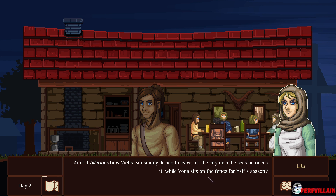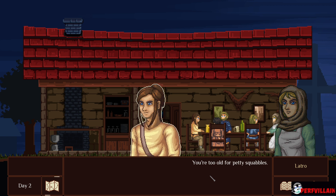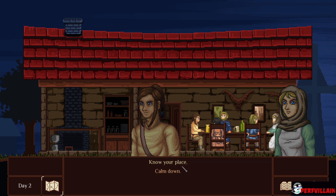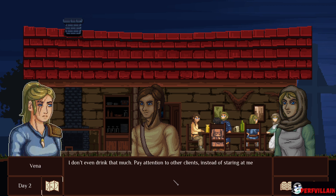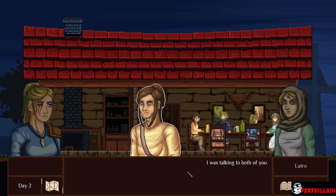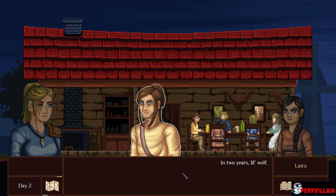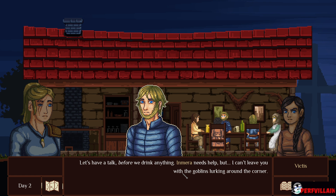You're too old for petty squabbles. Just saying — at least she was kind enough to join us instead of stuffing herself at the inn again. I don't even drink that much. Pay attention to other clients instead of staring at me like a hawk. I said, can I have some too? And cheers, little wolf. Let's have a talk before we drink anything. Amura needs help, but I can't leave you with the goblins lurking around the corner.